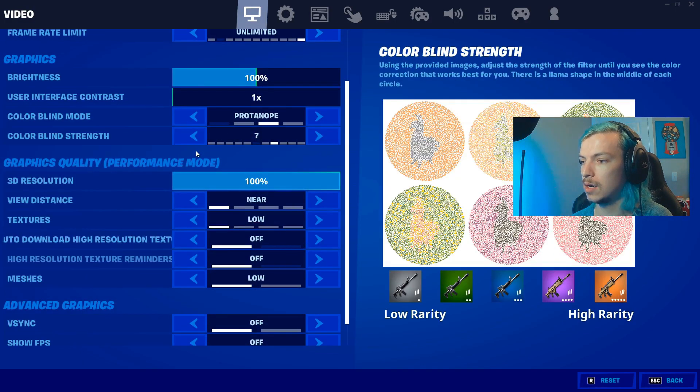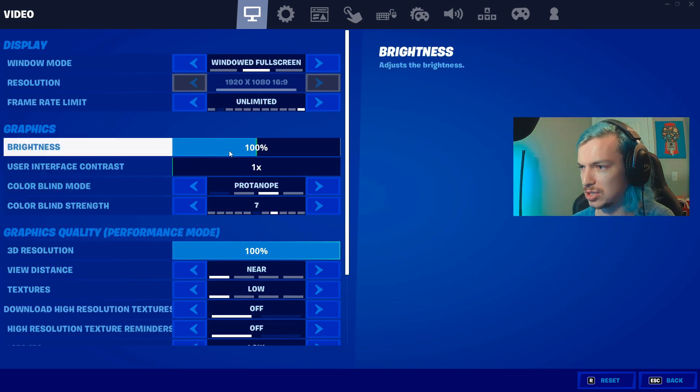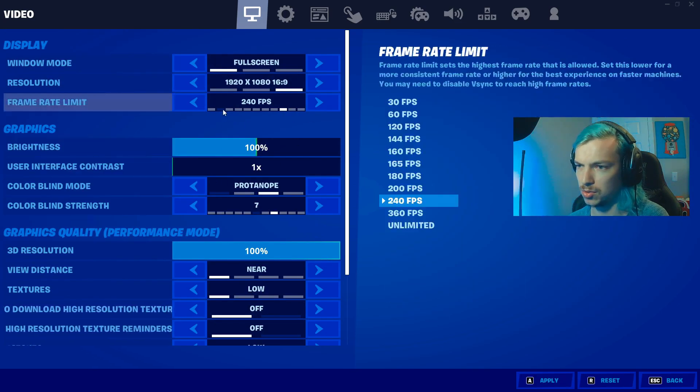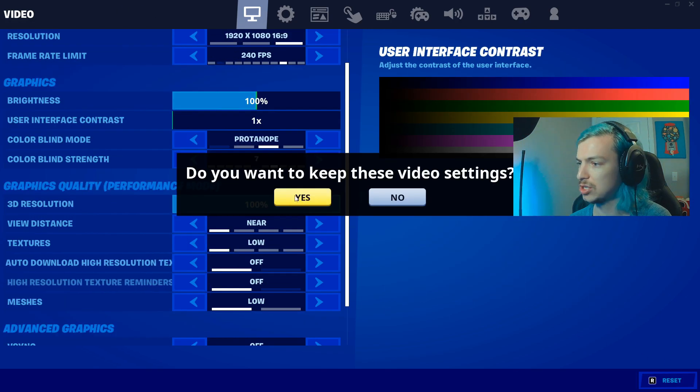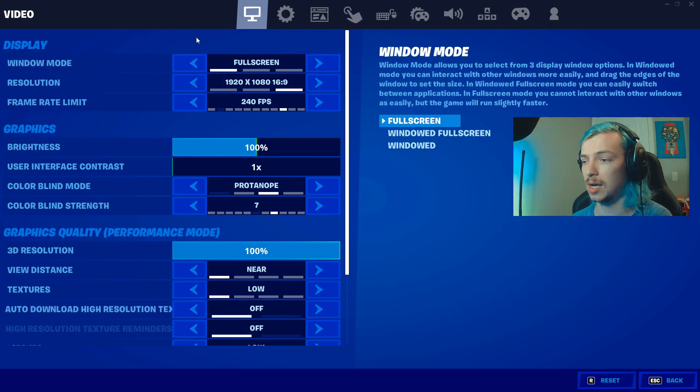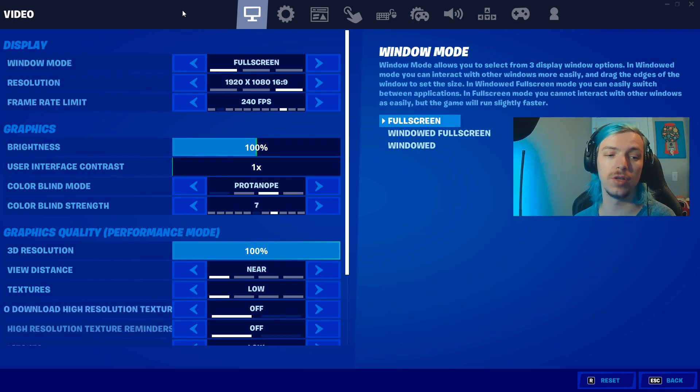Don't forget to hit apply and then you're good to go — just restart the game. Once you're loaded back in, take a look at your settings to make sure everything is still good. If there's anything you need to adjust — like capping your FPS, switching rendering modes, or window display — make sure to change it and hit apply to confirm the settings.